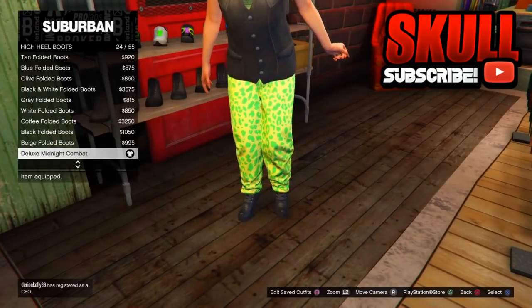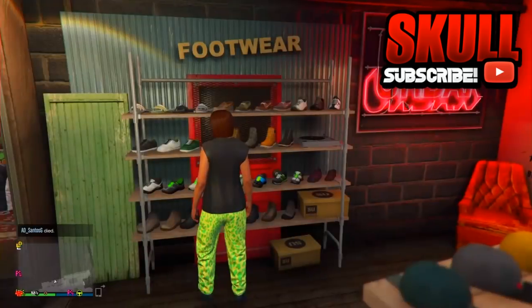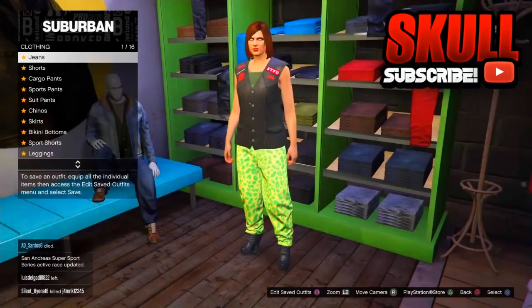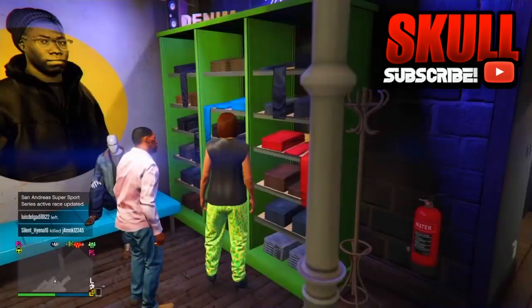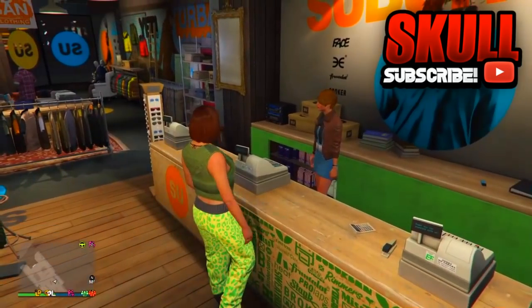After that, go to Bottoms, go to Sports Pants, and put on the Spotted Muscle Pants, as you can see right here. After that, save the outfit with all those components. Then go to Outfits.